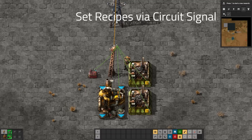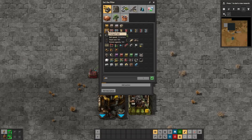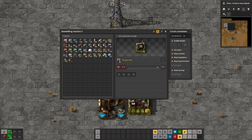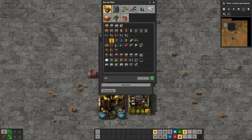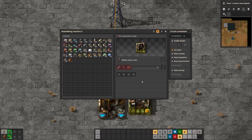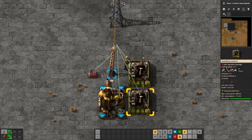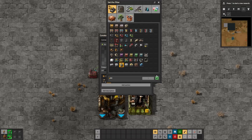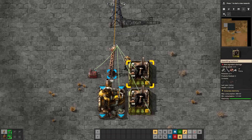One really cool change is that now you can use a combinator to set the recipe for assembling machines. To do so, simply wire them up, select the combinator, give it a recipe, open up the assembling machine, and tick 'Set Recipe.' As you can see, we now have the transport belt set here. If I change this, the assembler changes too. You can do this with more than one assembler, and this one recipe will set all of them. Do note, however, you're not going to get more than one recipe out of here.